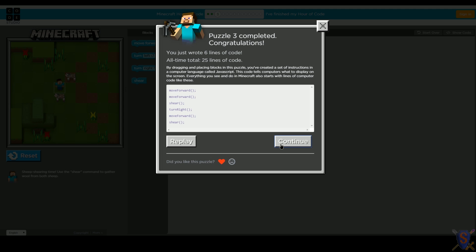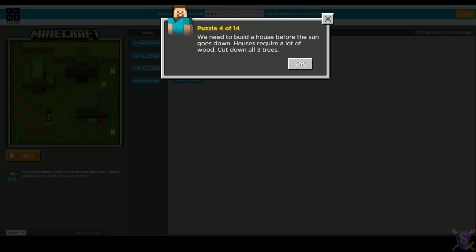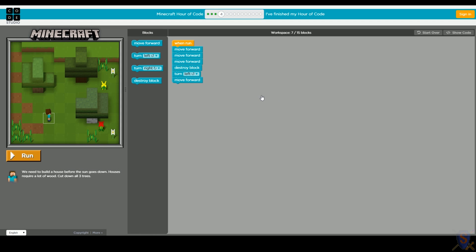Let's take a look at the next puzzle. Puzzle four of 14 - we need to build a house before the sun goes down. It can get dangerous in Minecraft at night. Houses require a lot of wood, so we have to cut down a lot of trees - cut down all three trees! We only did one tree before. They gave us some code to start with - that could be helpful. We have 15 blocks total, but they've already used seven, so that only gives us eight more blocks to finish. We have to get all three trees.